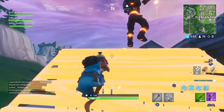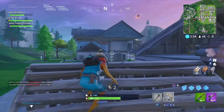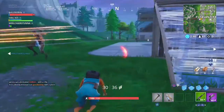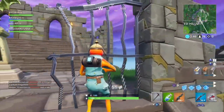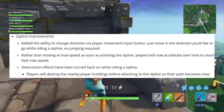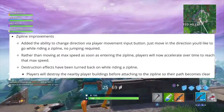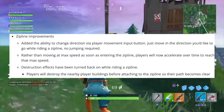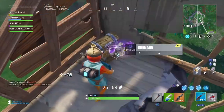They also fixed some pretty basic bugs which all seemed nice gameplay-wise. Moving on, one thing they improved was zipline improvements, which was kind of big because ziplines were very glitchy. They added the ability to change direction via player movement input while on a zipline — no jumping required. Rather than moving at max speed as soon as you enter the zipline, players will now accelerate over time to reach max speed. Destruction effects have also been turned back on while riding a zipline, so players will destroy nearby player buildings before attaching, making the path clearer.